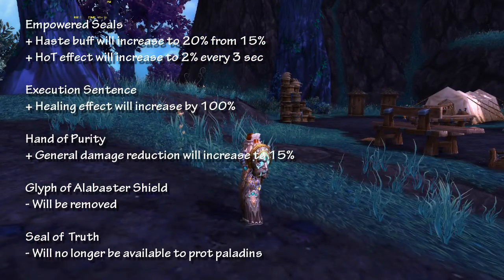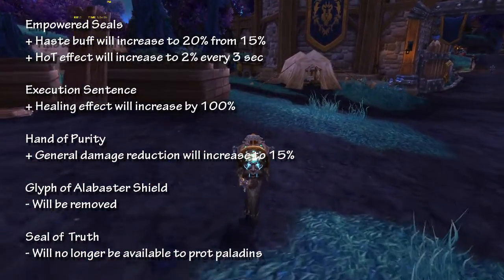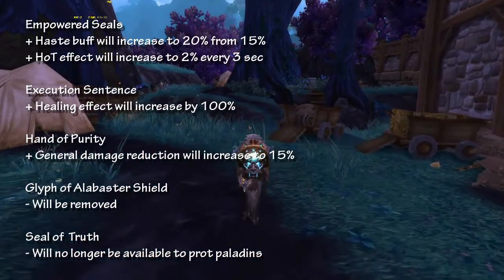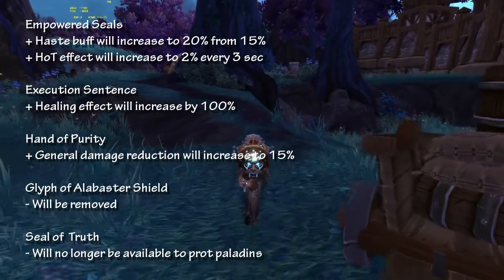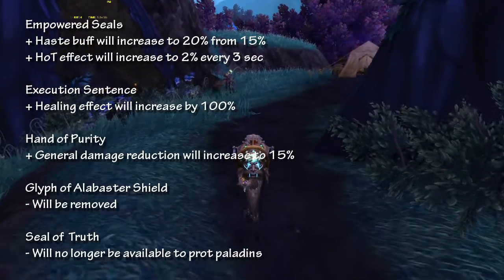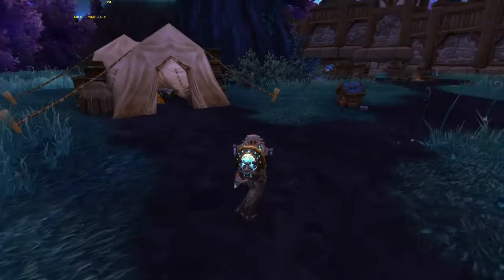Hand of Purity has been buffed — its general damage reduction has been increased to 15% from 10%, which is a good additional benefit. One glyph change I really don't like is that the Glyph of Alabaster Shield — which was a recommendation in my tanking guide — will be removed in patch 6.1, meaning a reduction in Protection Paladin DPS. Lastly, Seal of Truth will no longer be available to Protection Paladins.